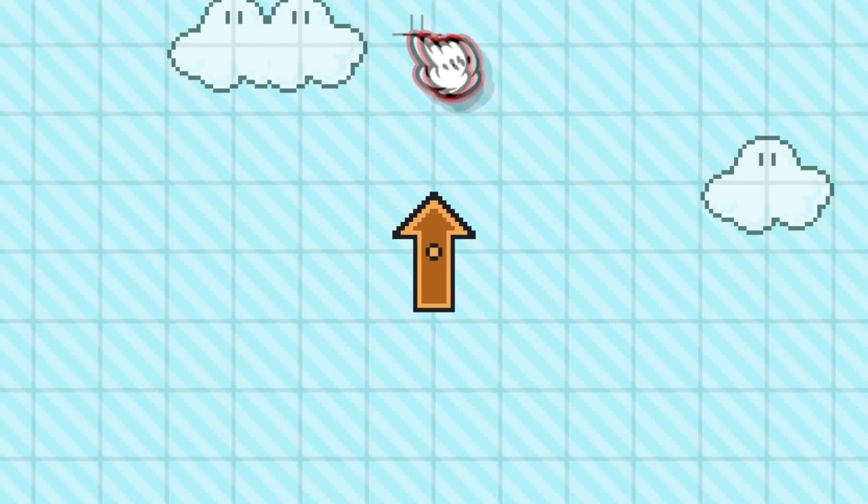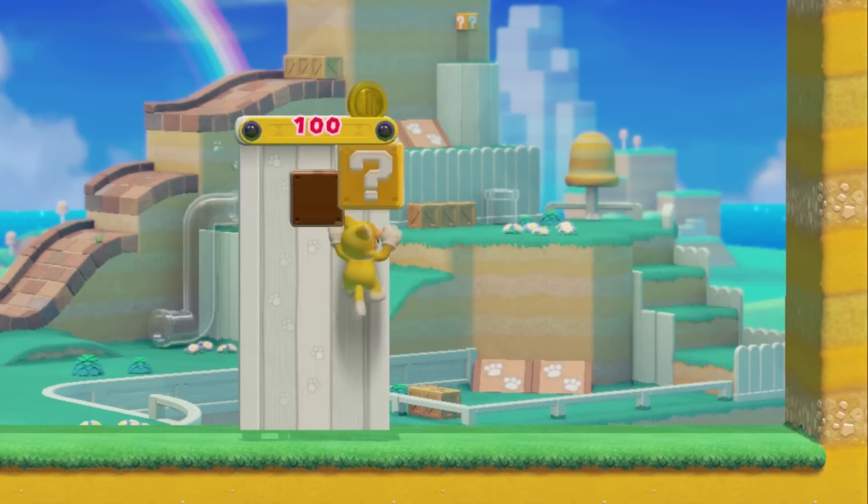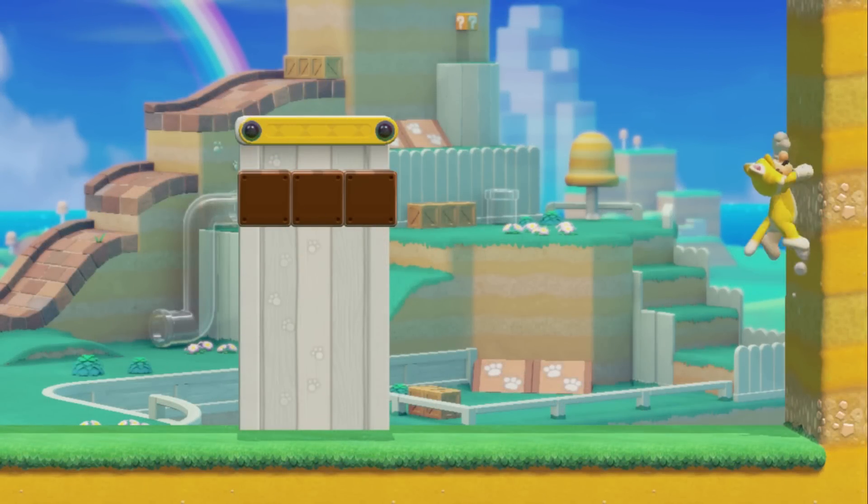You can rotate the arrow by holding down the place button and moving around the arrow. Cat Mario can only climb through hidden blocks if he is climbing on a solid wall.